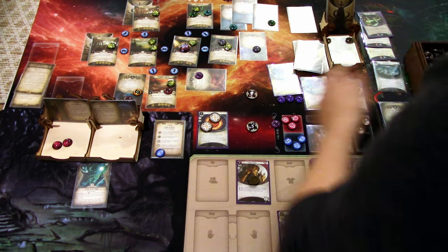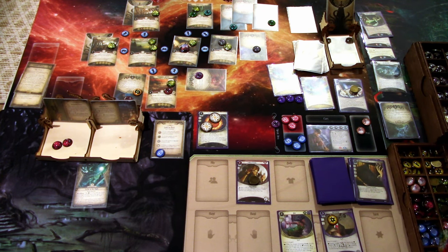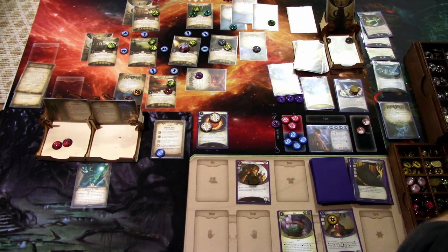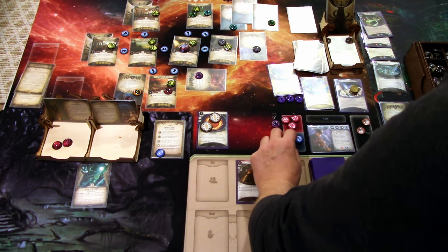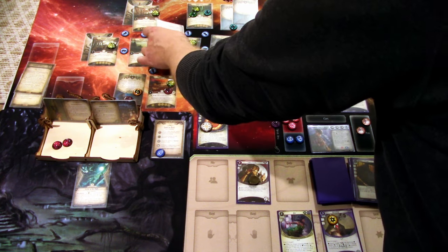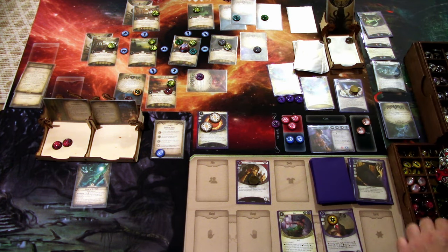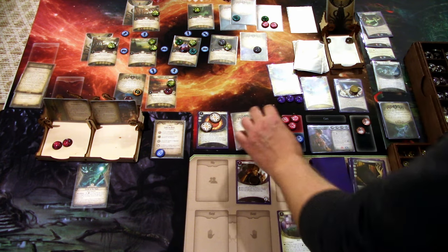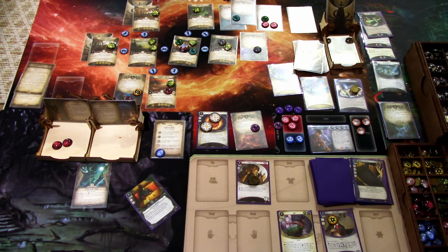The skull token was still out, so I redraw — auto-failure. We deal one horror. Enemy phase: this enemy moves down here, these guys follow. Hit two damage on Gene Devereaux. I'll keep this guy ready — it engages us. Upkeep: draw Faustian Bargain and gain a resource — not quite helpful. That is that round.